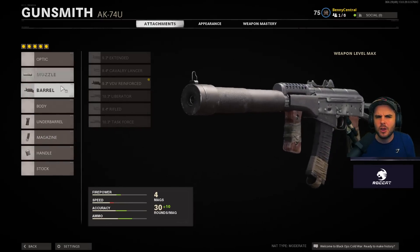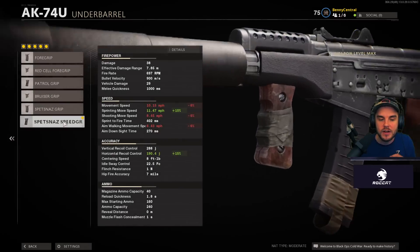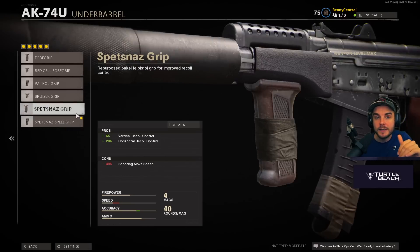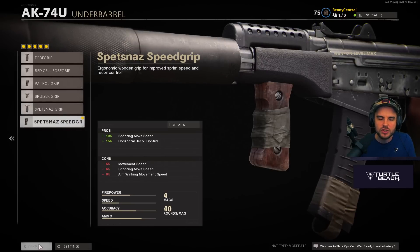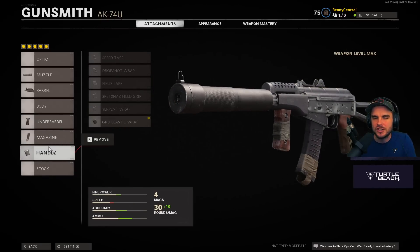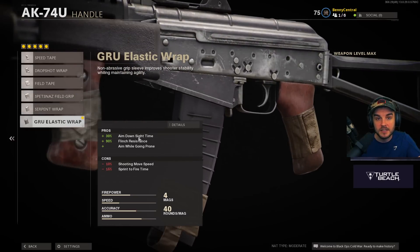Bullet velocity makes your gun feel better — it's as close to hit-scan as possible. On the underbarrel I use the Spetsnaz speed grip, which I find really good for sprinting move speed and horizontal recoil control. Most weapons in Cold War have horizontal recoil so you want to reduce that as much as possible. I then use the 40 round speed mag because I'm running behind spawns in larger games. The Airborne Elastic Wrap gives fast aim down sight time, flinch resistance, and lets you aim while going prone — don't underestimate drop shotting.